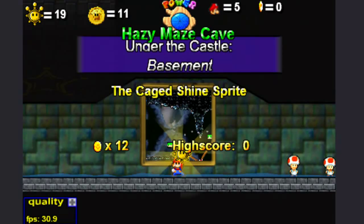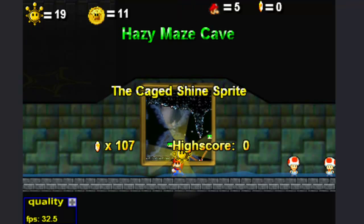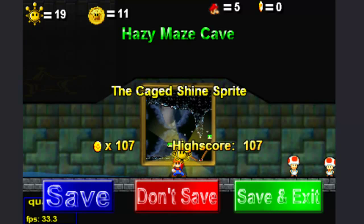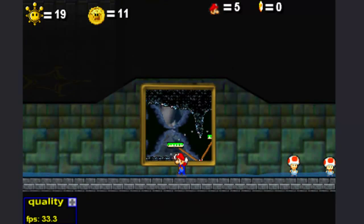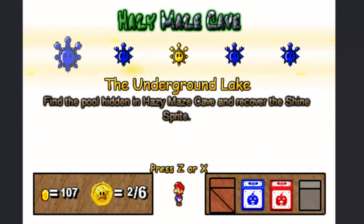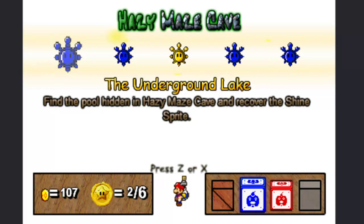Here we go! Under the Castle Basement — the caged shine sprite. So yeah, like what I was saying, I might not be getting the shine sprites I'm supposed to. There's one — that's interesting. So there's the caged shine sprite. I'm interested to see which one that was. It was the third one. Okay. The underground lake — that's where I'm supposed to be going. Alright, I'll see you guys when I actually get to the lake, since we did a lot of exploration before. Time to explore some more, and I'll see you guys when I get to the lake.